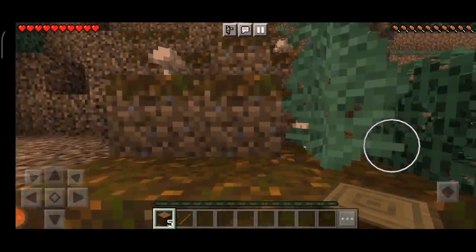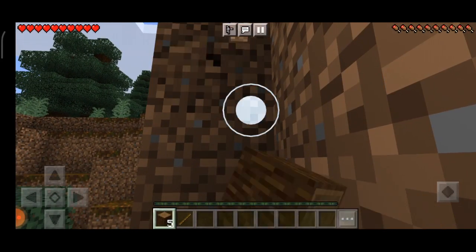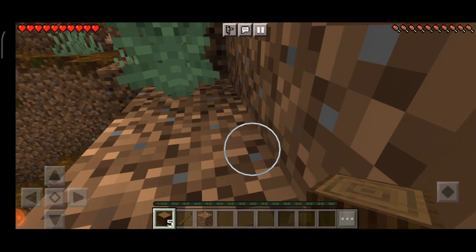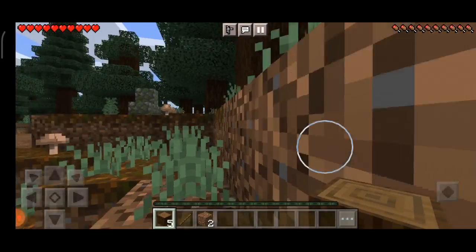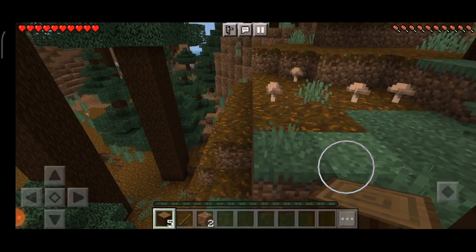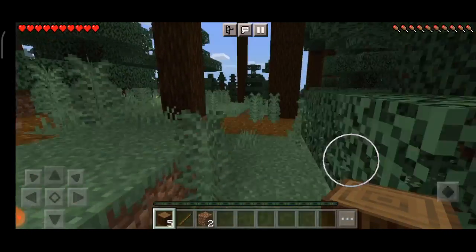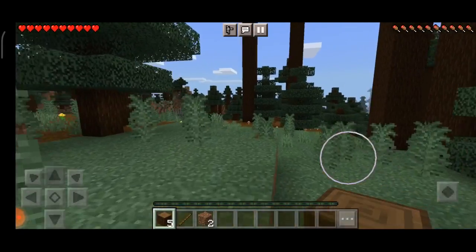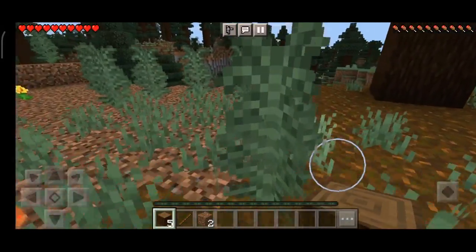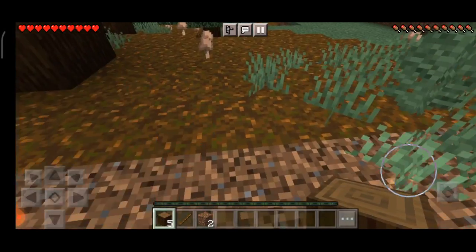I'm going to go up there, taking the risk, hoping it doesn't get to nighttime before I reach the top. I can see everything from up here. There's an ocean — there's nothing beyond here, no snow biomes, which disappoints me. I'm basically on an island because everything surrounding me is ocean.